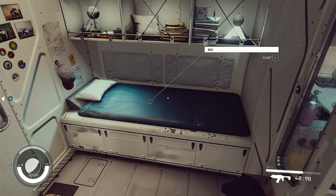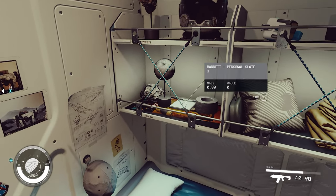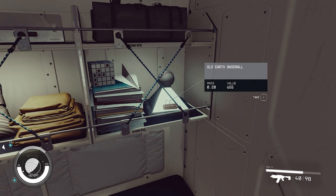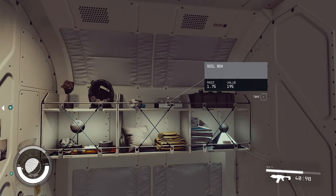We've got crew quarters, a bed - I can sleep! Old Earth Baseball. That's a great nod to Captain Sisko right there. Wonderful DS9 reference. Even if they didn't mean it to be, I'm just going to assume it is.